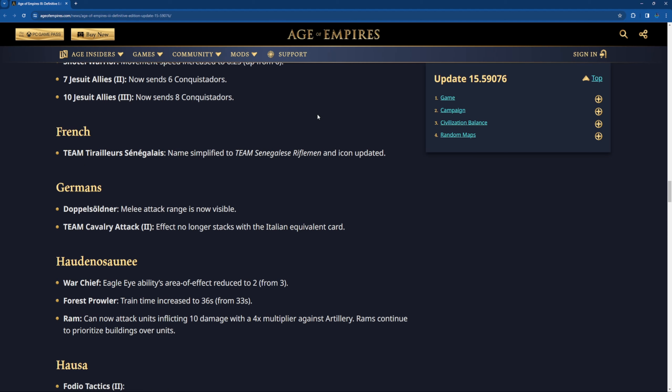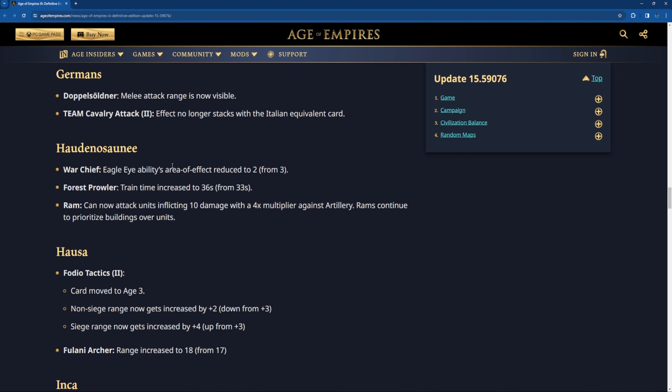French card is just updated — nothing that much. German Doppelsöldner melee attack range is now visible; when you hold Alt you will see it I guess. Team Attack Cavalry no longer stacks with the Italian equivalent card — that makes sense.